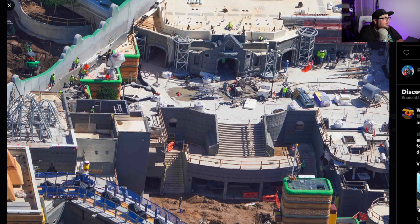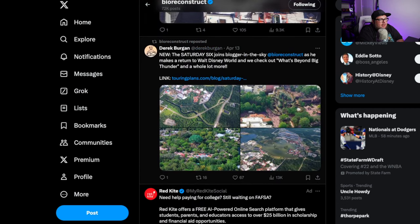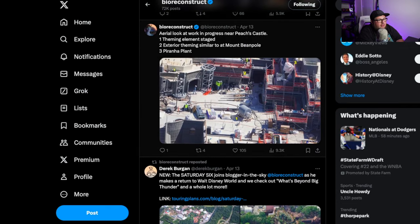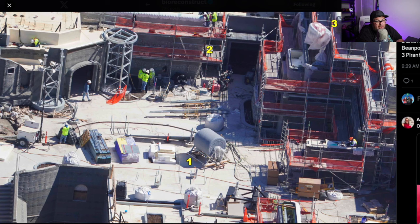They're adding layers each time we see it but they're not quite there yet, and it's to be expected. I think they're really going to get moving fast, and I think we're going to get an opening date within the next couple of months. Number one, theming element stage at the bottom; number two, exterior theming similar to Mount Beanpole; and three, the Piranha plant right there.